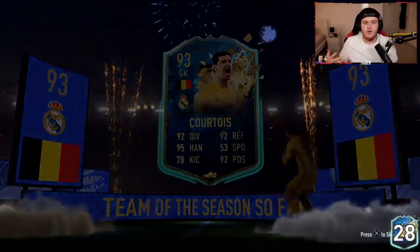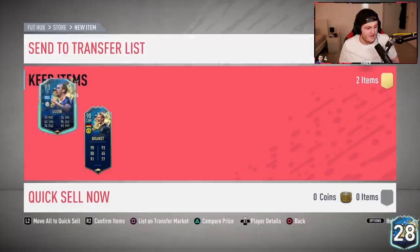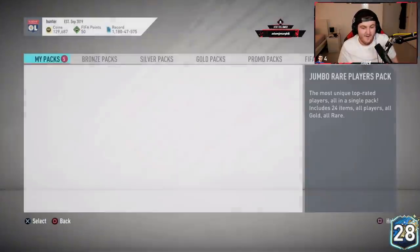Let's hope for one of the big boys in the pack. I think it's about 80k or 90k alone. That's a sick pack — two 93s. The pack look right now: 93k for Courtois, Godin's going for 95k, so let's call that 190k. And Brandt is going for about 150k. That's 340k right there in terms of players in the first one alone. Second one now — it's another 93k in Busquets, and I think Busquets is over 100k.